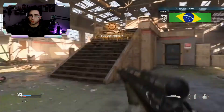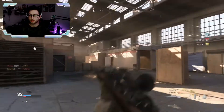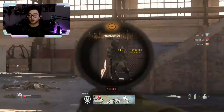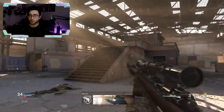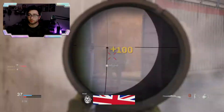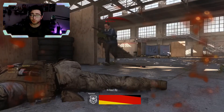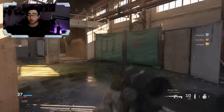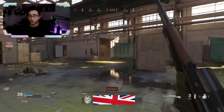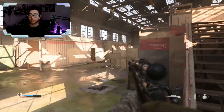Now let me try the Kar98k — the scope is kind of weird, I have to figure out the best scope for it. I got a hitmarker to the chest so the one-shot potential needs testing. There's a weird delay when scoping in where it doesn't let me shoot for a moment. These snipers are just insane — it's like the balance between the Koshka and the Paladin from Black Ops 4, but now it's a huge debate because all these snipers are better in their own way.